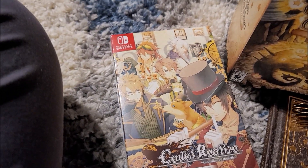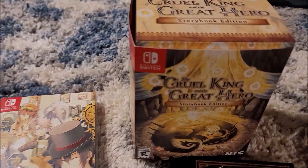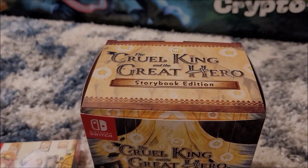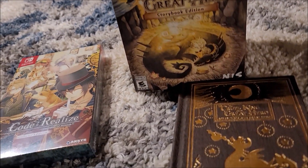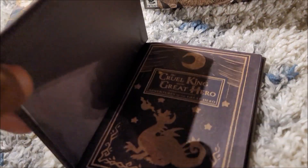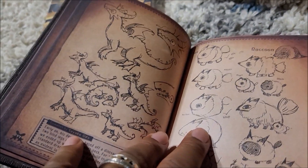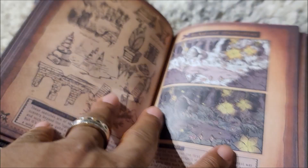Coming on over here, we got Cold Realized Collector's Edition — never been open. And then we got The Cruel King and the Great Hero: Storybook Edition right here. Love this game, beat this game. The thing that I love the most out of this, besides the game, is the storybook. It kind of follows the game, and there's a little bit of art in there as well. Cool-looking little storybook.